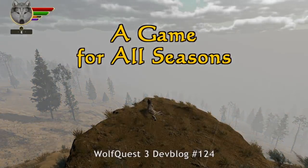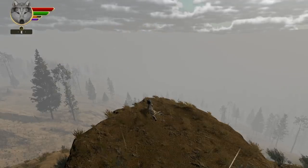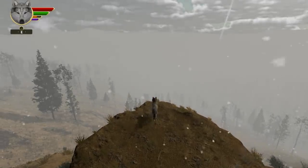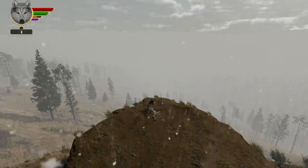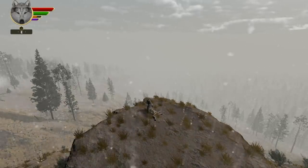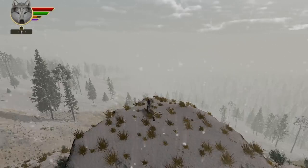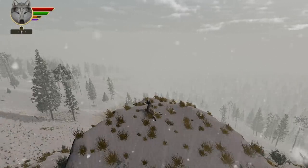One of the things that I really like about what we've been able to do with WolfQuest Anniversary Edition is have more dynamic weather and, along with that, more dynamic change of seasons. In the Amethyst map, this has not been a complete thing. We have increasing chances of snow or decreasing chances of rain over the course of the fall going into winter. If it does snow because it's colder, snow sticks on the ground longer, things like that. But we never get into that deep winter look.